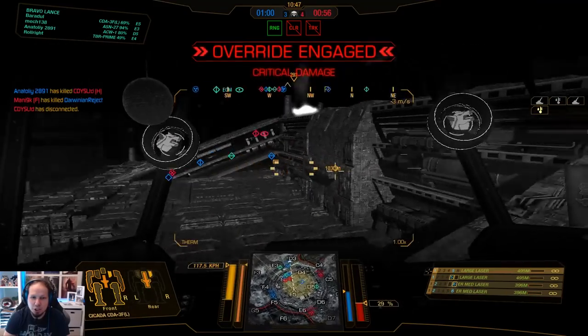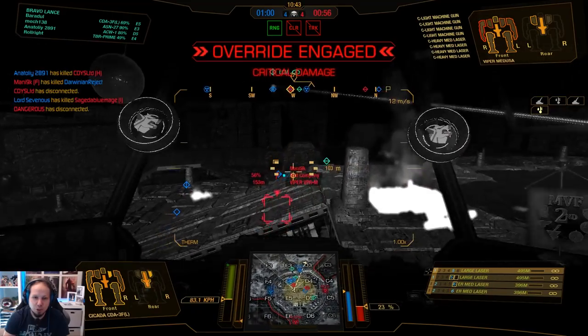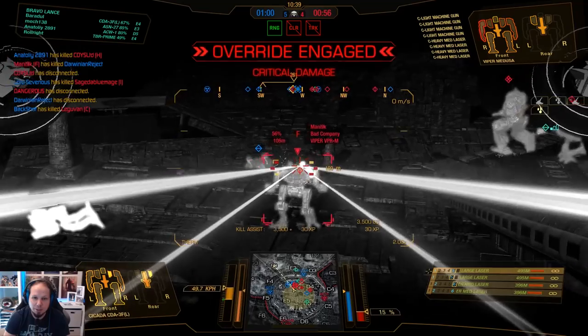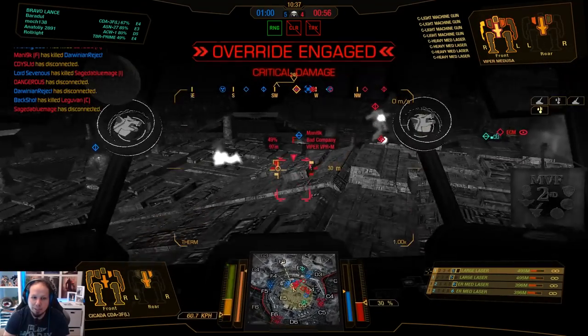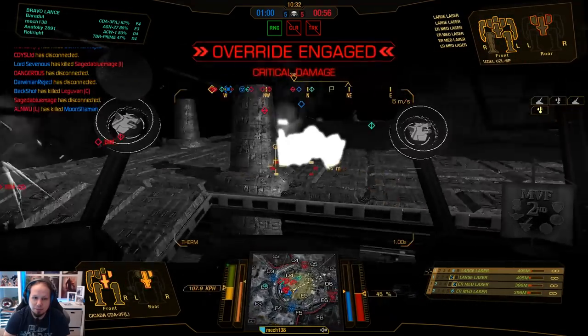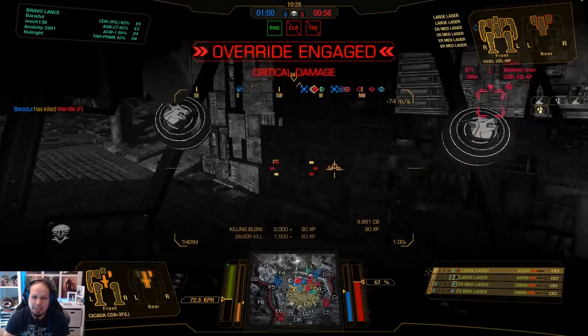How do we engage? Do we even engage? Top is clear. There's the Viper — I think we're gonna help out with the Viper here. Right torso is critical. There's another UZL. There we go. We lost an arm. There is the kill on the Viper.